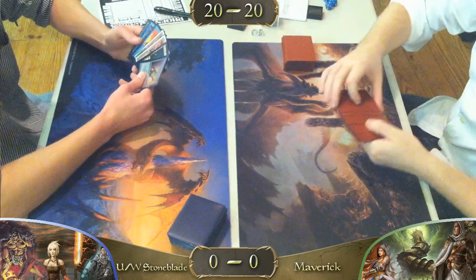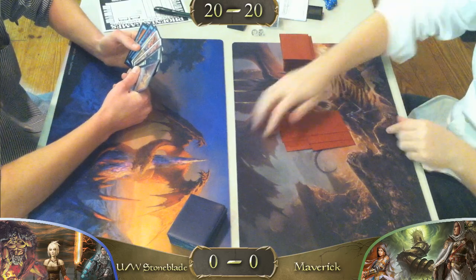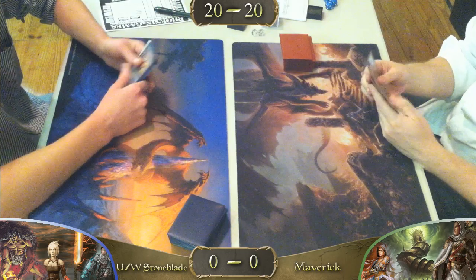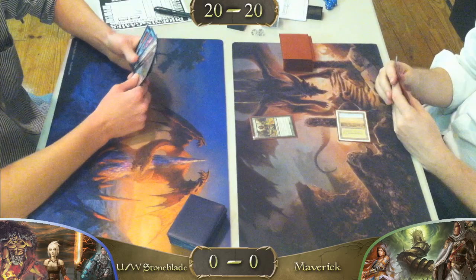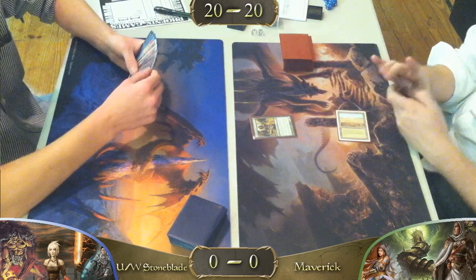So we have our Maverick player mulliganing to six. Opening hand for Stoneblade looks like he has a Force of Will and a Judge Promo Jitte sitting on top. Savannah and Noble Hierarch for turn one — there's a good start for the Maverick player. Yeah, not bad at all. No Force of Will on that.